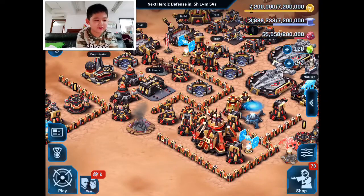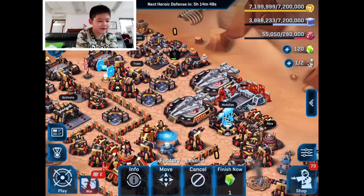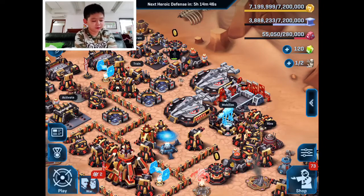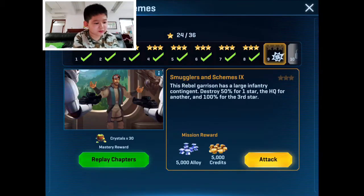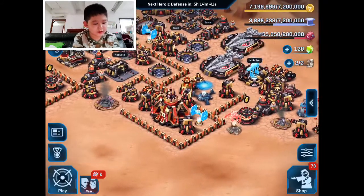The screen is going red — I think they're hacking. I don't care, we're the Imperials, we can do whatever we want. Okay, that's not actually true. Let's try to play the chapter attack, but first we need to do some repairs.